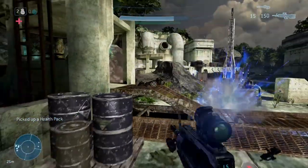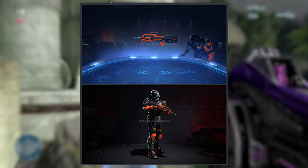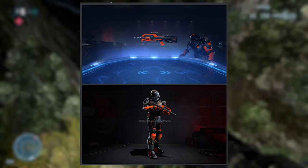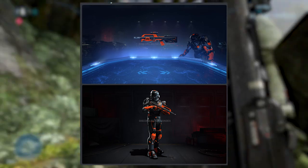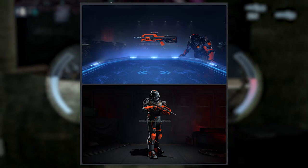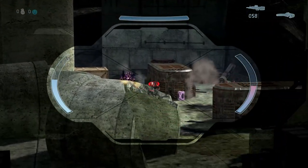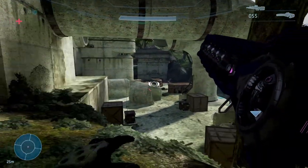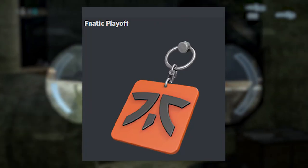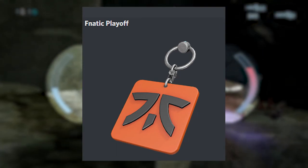Now let's move on to the Fanatic bundle — armor coating and BR. I'm gonna be honest, I think the Fanatic one looks completely identical to their first bundle. I don't know if this second bundle is gonna do it. It literally looks exactly the same — the only difference is they moved some colors around, like some areas are orange now instead of black. Fanatics also got their own charm and it's pretty simple, just their logo. At least the eUnited one had a Halo ring on it.